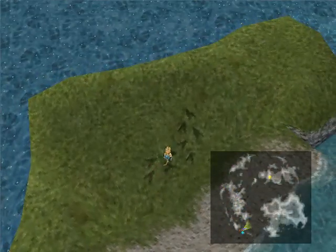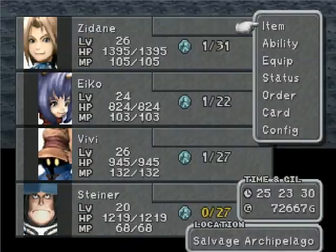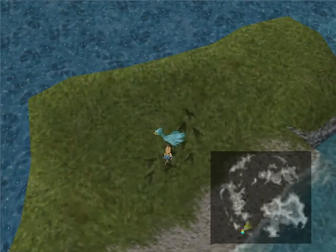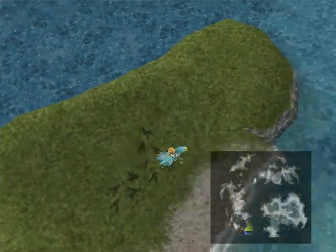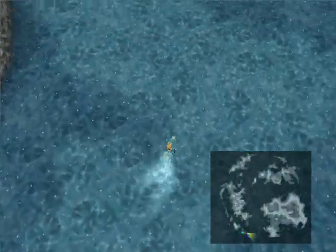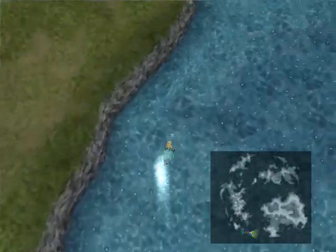You gotta come over to this island, as you can see on the map, and use all green to get our little Chocobo over here. It needs to be a reef Chocobo, otherwise you can't reach the lagoon, which is over this way.